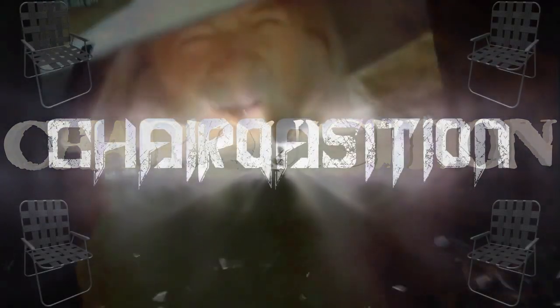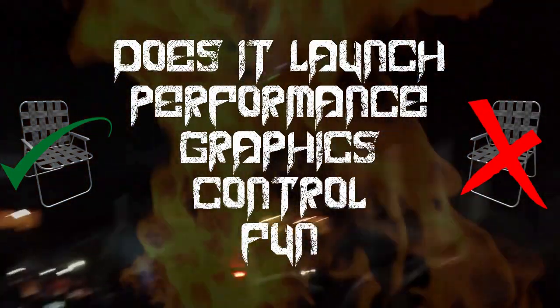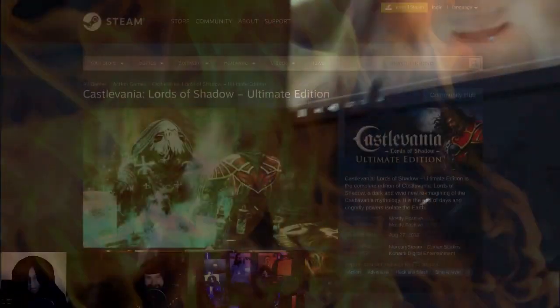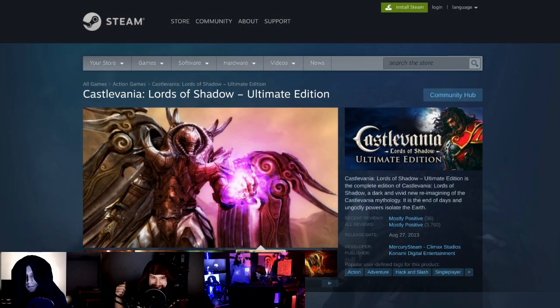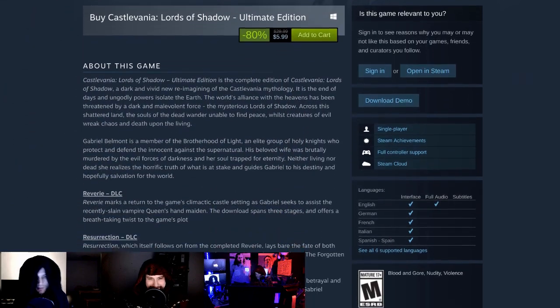As the curtains fall on this hellish year that was 2018, we got one last thing for you. This is the last Chairquisition of the year, where we're throwing chairs at Castlevania: Lords of Shadow Ultimate Edition. Chairquisition is where we take a game, tell you if it works, how it performs, how the graphics are, and how it controls, and give a score of one to four chairs.